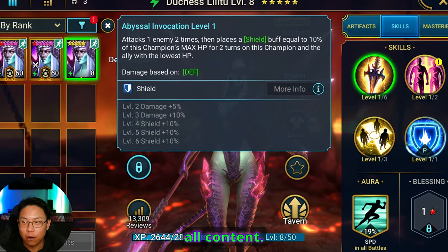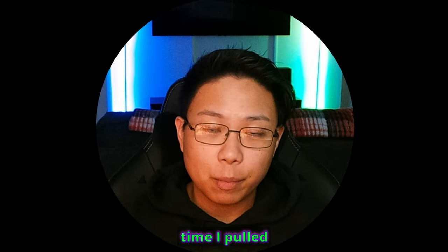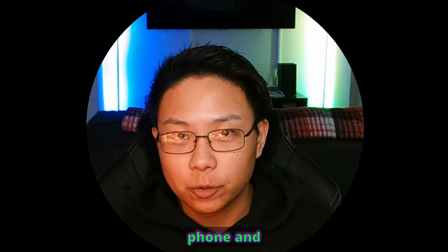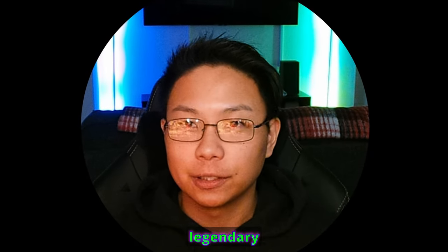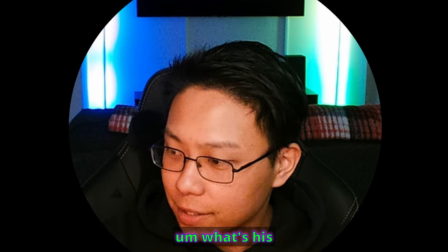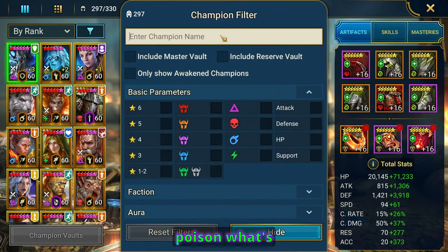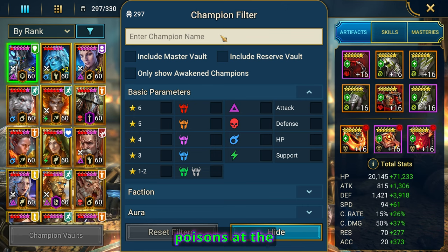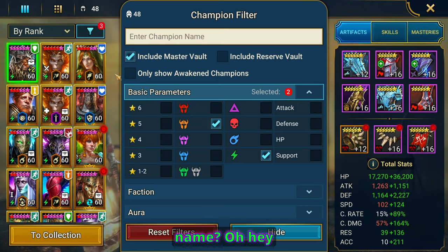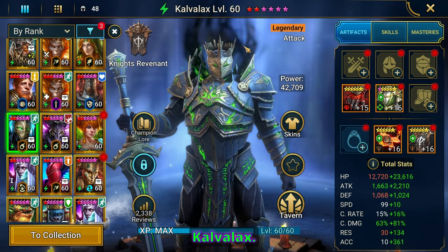Duchess is an awesome, godly champion in all content. The first time I pulled her, I was actually sitting on the toilet on my phone. There was an extra legendary event around the same time as a poison champion - spirit affinity - who places four poisons at the start of each battle. His name is Calvlax.